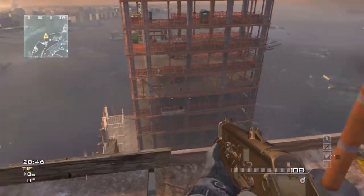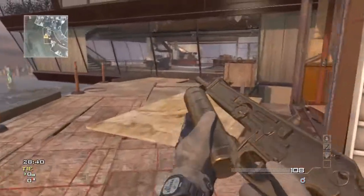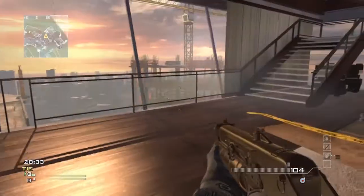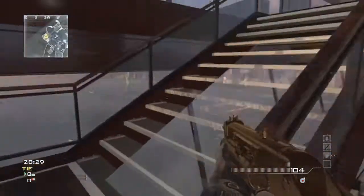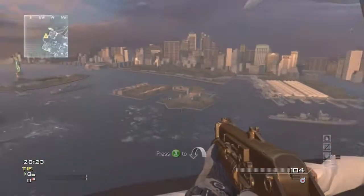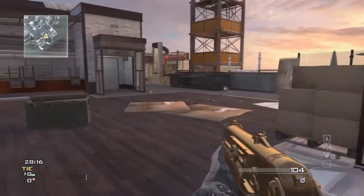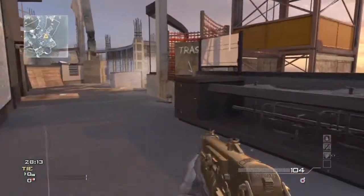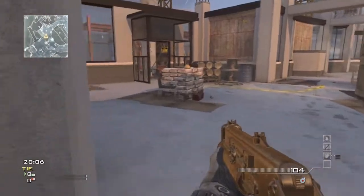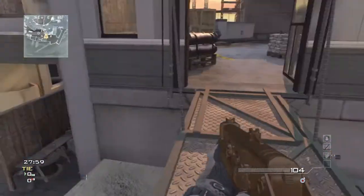We're on the outskirts of the map. If you played the campaign, this area looks really familiar from one of the levels in the beginning. Now we're coming to the inside of the building — this looks like the first floor. As you can see, it's set in New York; there's the Statue of Liberty. Nice.